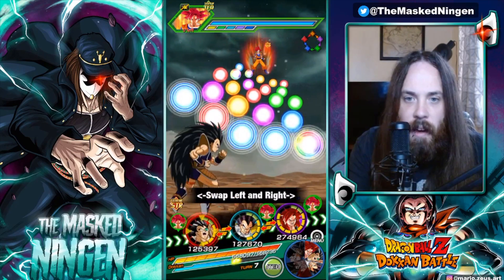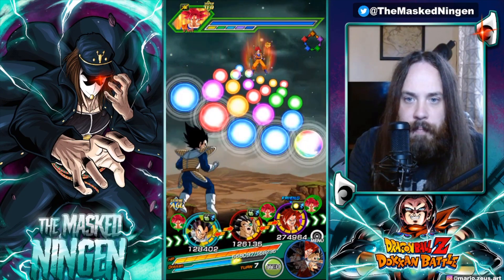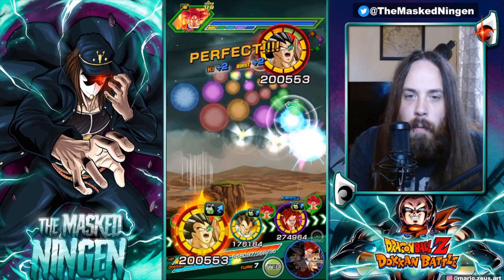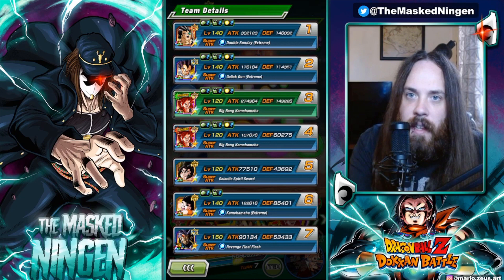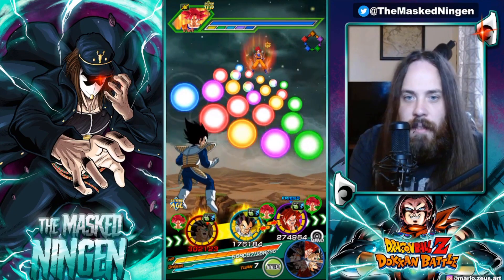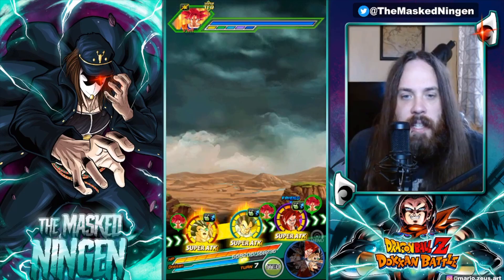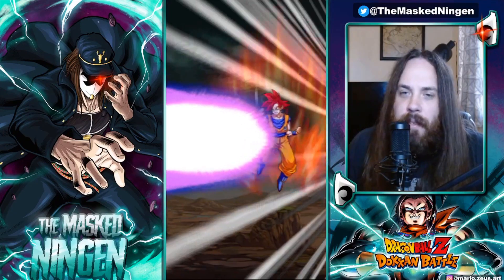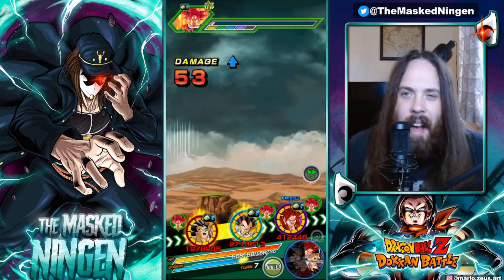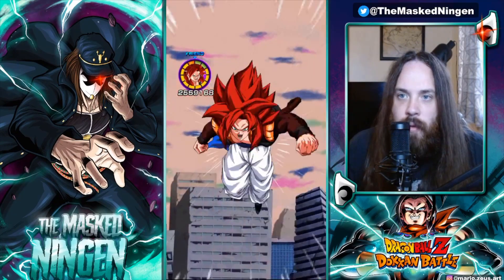I'm definitely impressed with these guys just on the initial viewing on this team — bear in mind a couple of them are a little bit short of the full level 10 links. Four orbs feels like a much more average turn than getting seven; that still puts Raditz up to 146k. From this initial reaction throwing these guys onto the Gogeta team, Raditz definitely feels like the weakest mainly because of the inconsistency. If you want to run Raditz on this team or any team he fits, having an orb changer is probably something you want to invest in so you get those big strings of orbs for him.